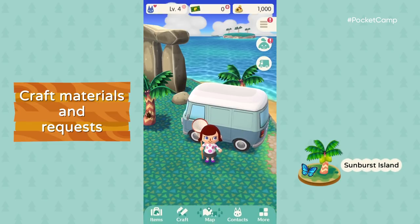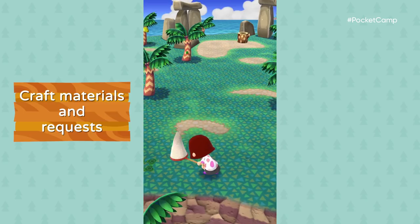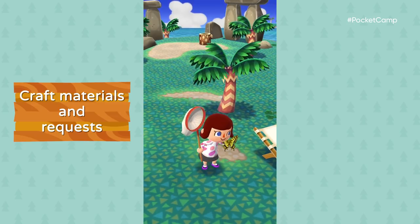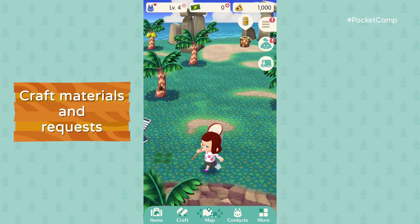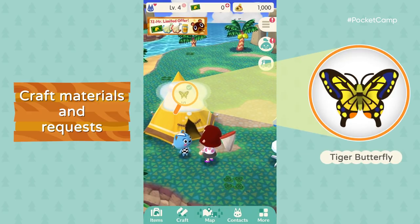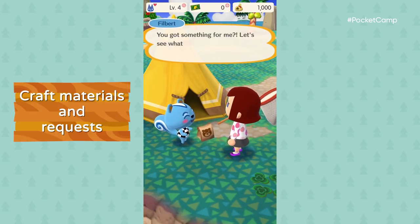Sunburst Island is a great place to find bugs. Don't let that butterfly flutter by. We're here for materials. Filbert wants a tiger butterfly? Well, he's in luck! Someone's little detours are about to pay off.